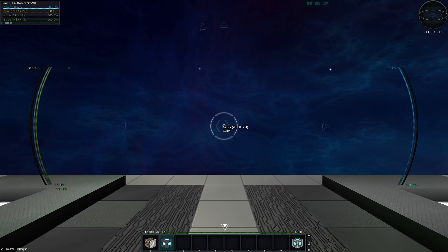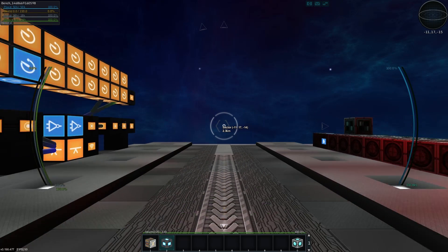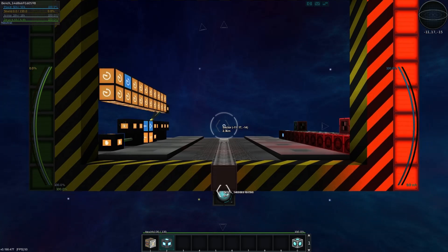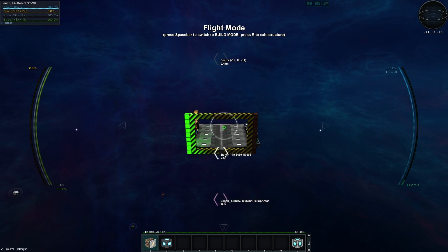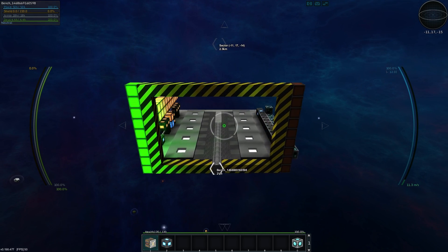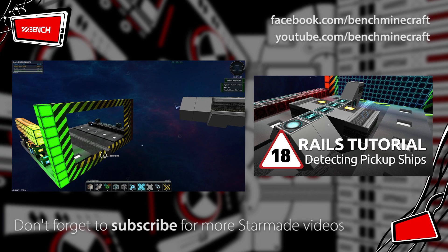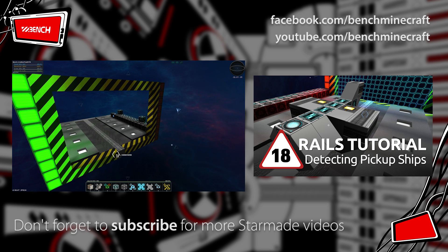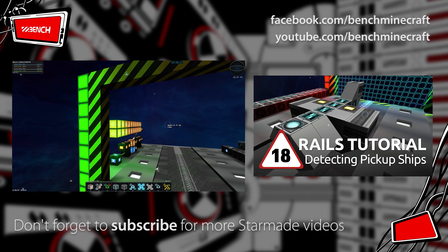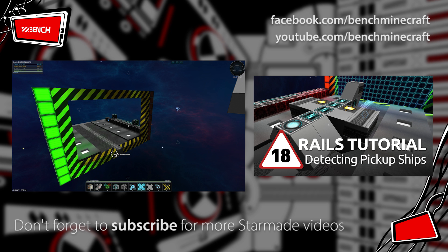We can add conditionals as well if we want to when it comes to launching. But you can see for now that's the basics of sending ourselves back and forward with the new pieces that we have. In the next episode we'll look at how we can use area triggers to help detect approaching and leaving ships, ensuring we get all the timing correct and enabling some other really cool functionality. Until then, my name is Ben, thanks for watching.